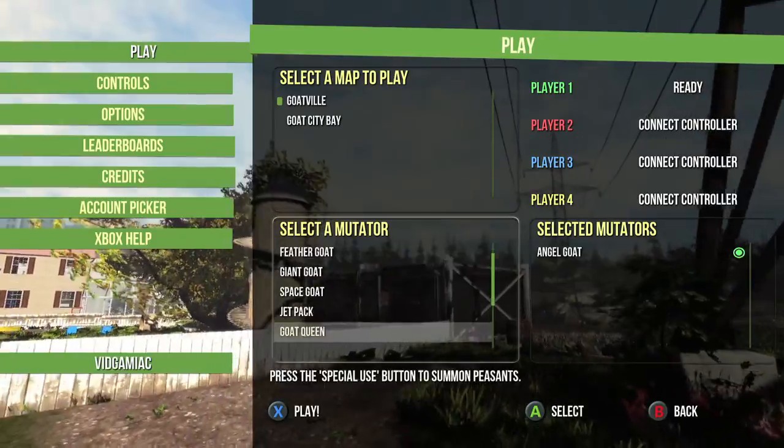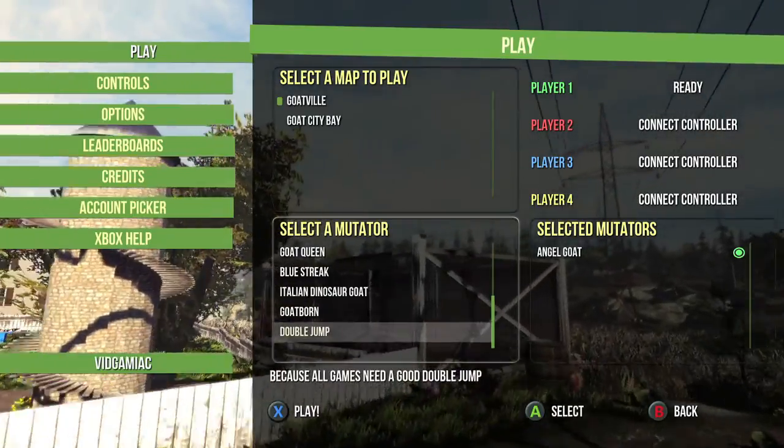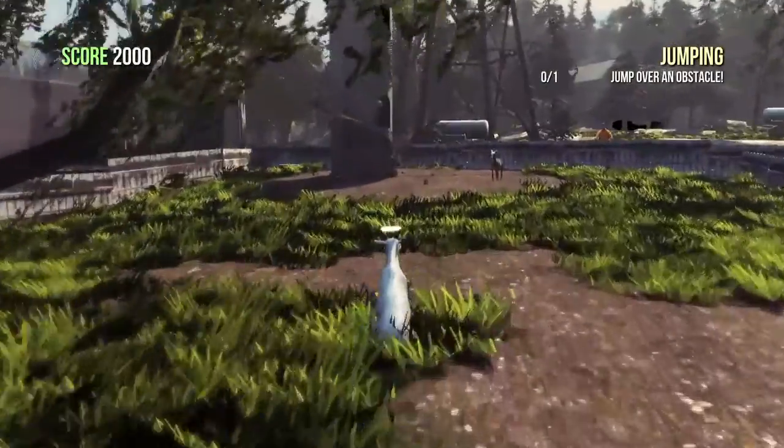What you want to do is have these modifiers turned on: Angel Goat and Double Jump. This makes navigating things super duper easy.